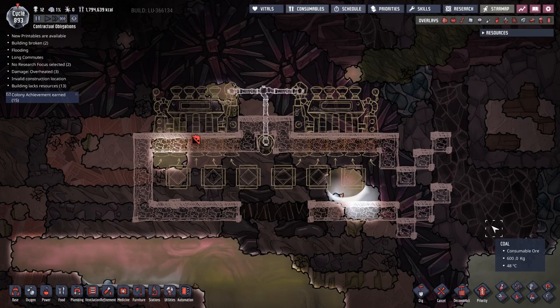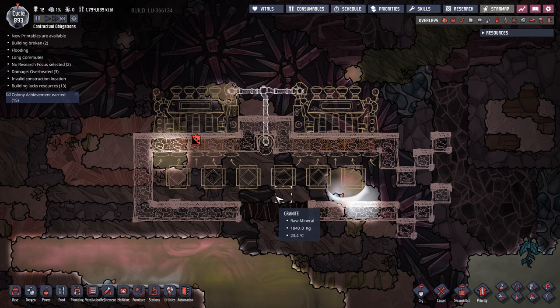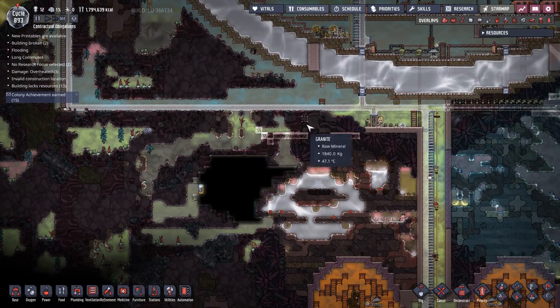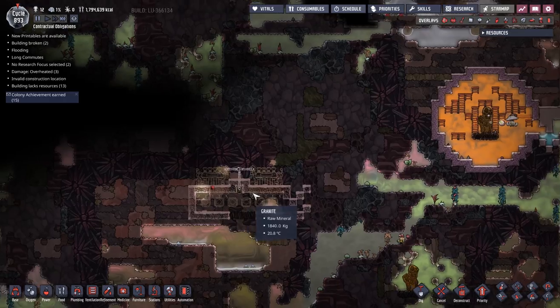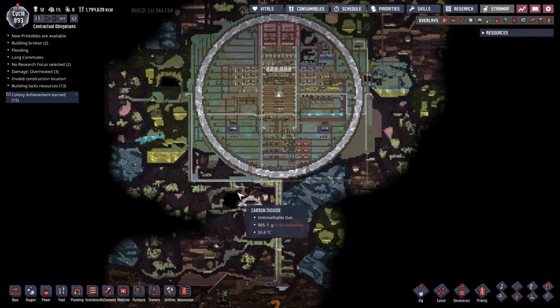Welcome back! In this episode we are going to be building the absolute easiest volcano tamer you've ever seen. It does the job, it produces power, it cools down the metals so that you can use them. And we're going to be building not just one - we're building two, because I've got two volcanoes: an iron volcano up here and a copper volcano down here.